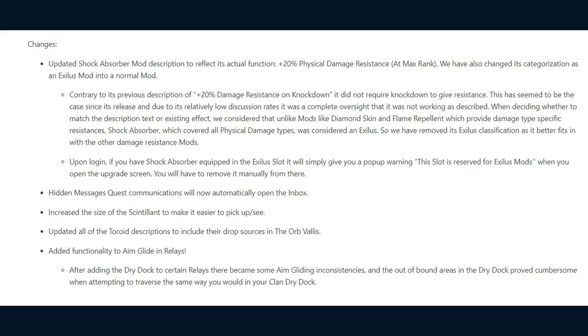When deciding whether to match the description text or the existing effect, they considered that unlike mods like Diamond Skin and Flame Repellent which provide damage type-specific resistances, Shock Absorber — covering all physical damage types — was considered an Exilus mod. So they have removed its Exilus classification as it better fits with other damage resistance mods. Upon login, if you have Shock Absorber equipped in the Exilus slot, it will give you a pop-up warning when you open the upgrade screen, and you will have to remove it manually.